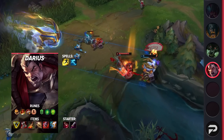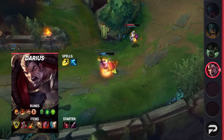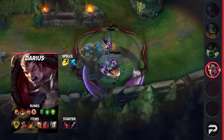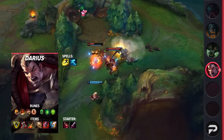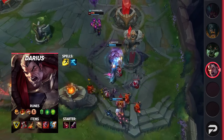Taking a look at Darius's itemization, be sure you grab Flash and Ghost as your summoner spells — this will let you chase down the enemy with ease. For your runes, you'll be taking Conqueror, Triumph, Legend: Tenacity, Last Stand, Second Wind, and Unflinching. For your items, you'll be grabbing Trinity Force, Plated Steelcaps, Death's Dance, Dead Man's Plate, Sterak's Gage, and then finish off with either Force of Nature for extra MR or Guardian Angel for survivability.